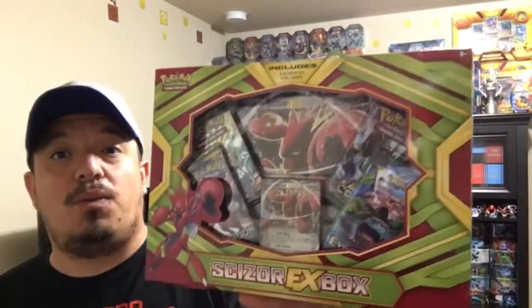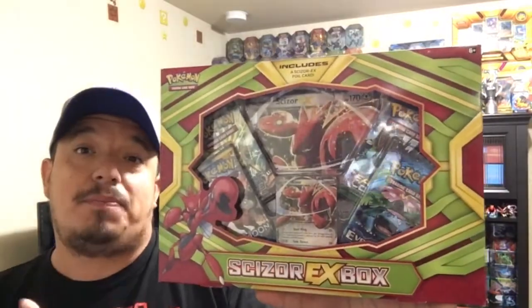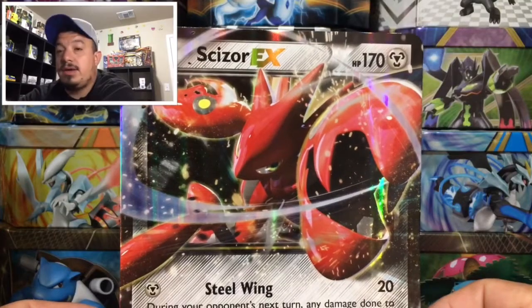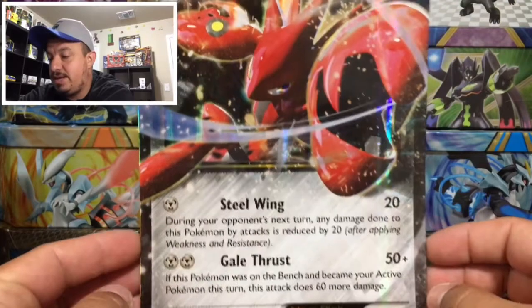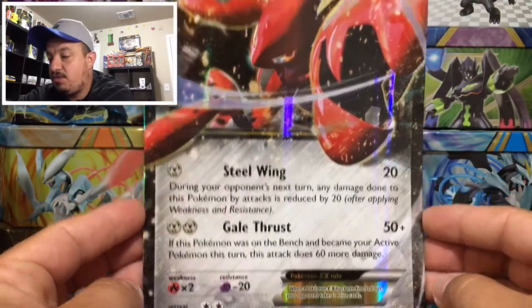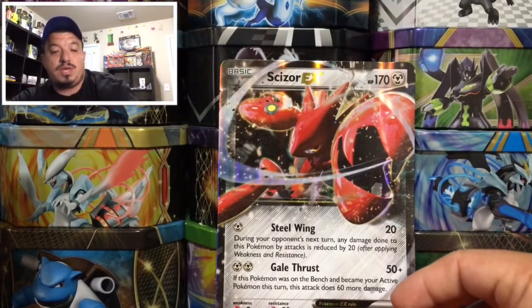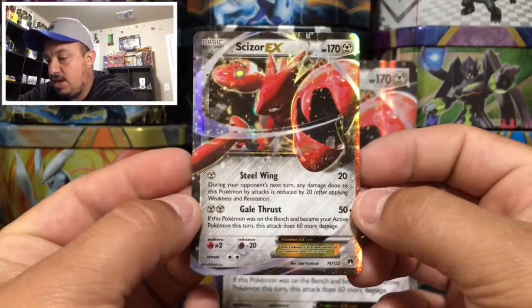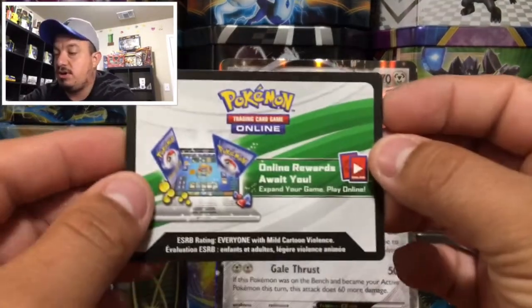What is up guys, Falcon back again. Check out what I have today — a Scizor EX box. Let's get this open and see what kind of pulls we can get. Here we go: a jumbo Scizor EX, a reprint from Breakpoint, number 76 out of 124, and a regular size EX card for that same Scizor EX, 76 out of 122. Very nice.